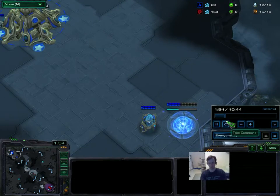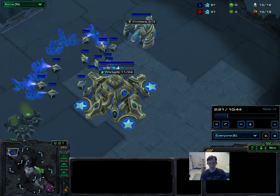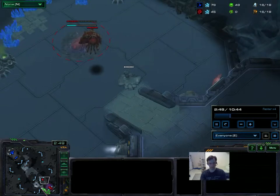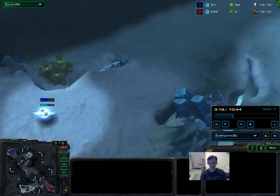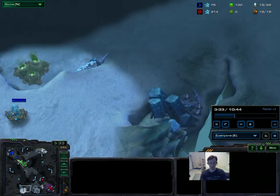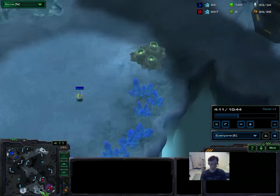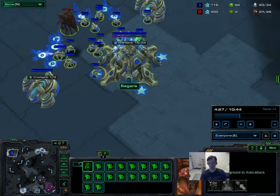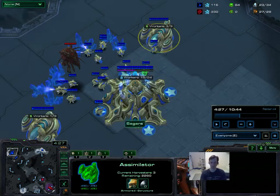To start this build off, I'm going to get an early gateway, probably a nine or ten gate. I'm going to get my gas pretty early so I can start harvesting that as soon as possible. It doesn't really matter what your opponent's doing — this build is hard to stop unless they scout it. If they scout it, then you lose, pretty much. So this isn't all-in — it has to do damage. I'm still getting a fair number of workers: I want 17 or 18 gathering minerals, and then three on each gas.